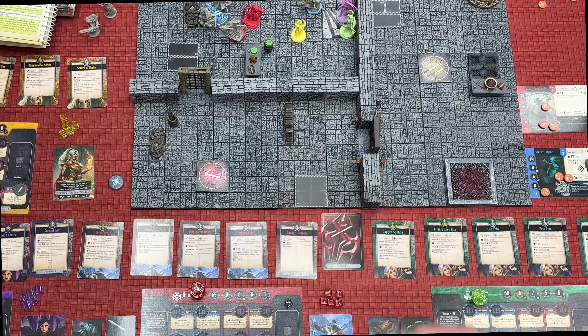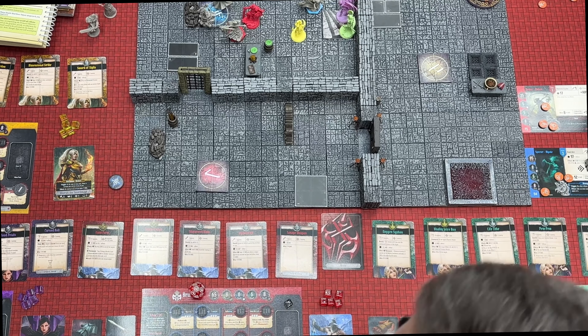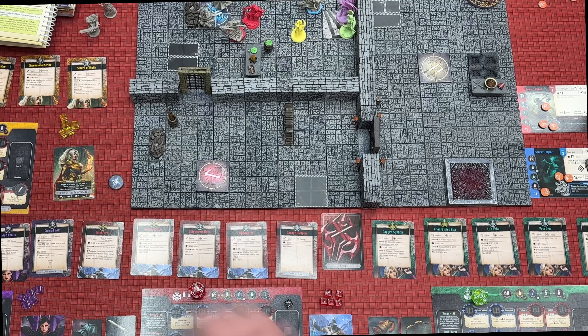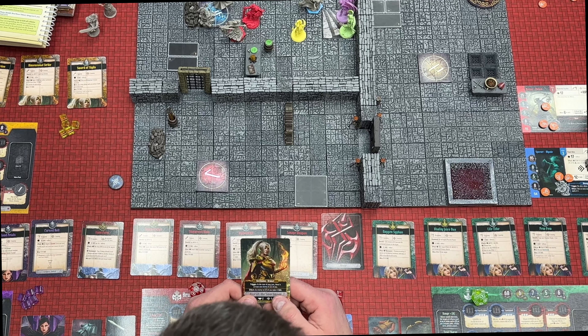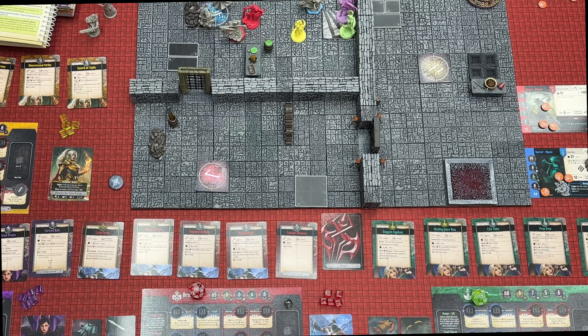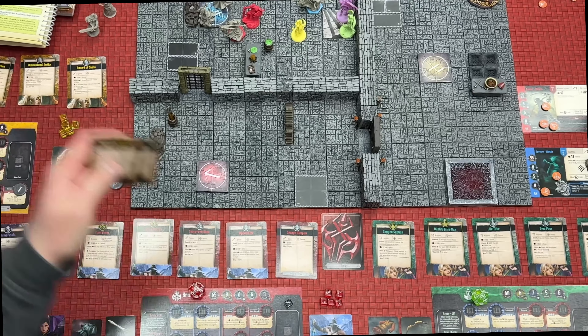I need to focus fire that thing as much as possible — it's really dangerous. I'd rather have the other guy be unprovoked than have that monster sitting on the board. Three more turns. We're going to activate the Bruiser. Trigger: at the start of your turn, if there's at least one enemy within two of you, that enemy takes 5 damage. He uses one of his distracted tokens and he's down to 76.